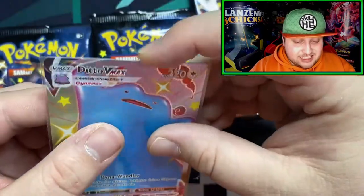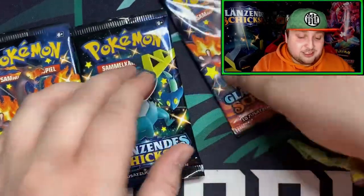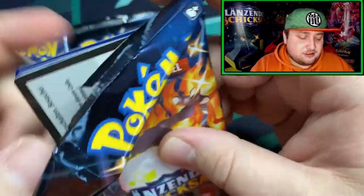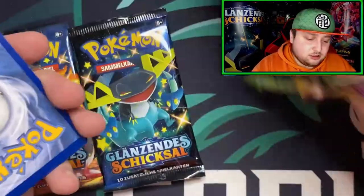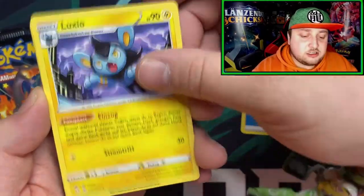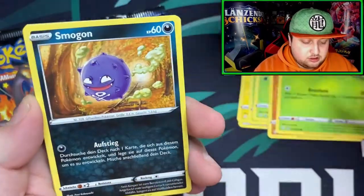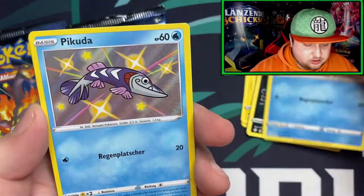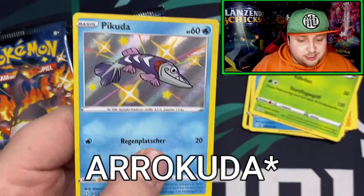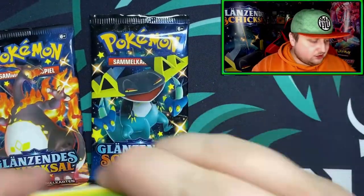My second one — I already have this card in my collection, but that's okay, I'm just gonna trade it or sell it. We got the big pull right off the bat, which is very cool. Okay, so second pack — we got a water energy, got an Eldegoss, got the Koffing, and we got the shiny Barraskewda. Two packs, two hits — that's awesome! Next pack, let's keep this going!